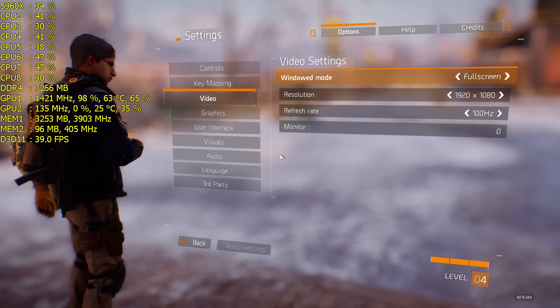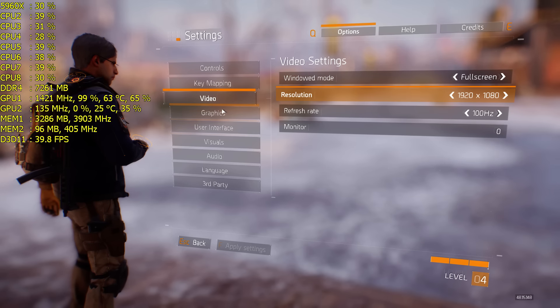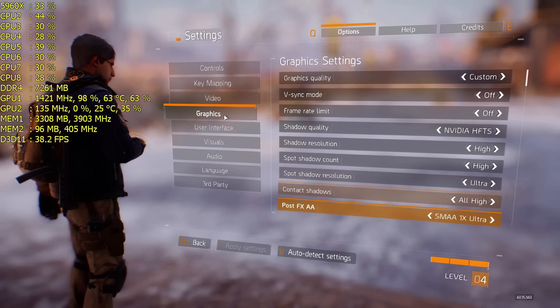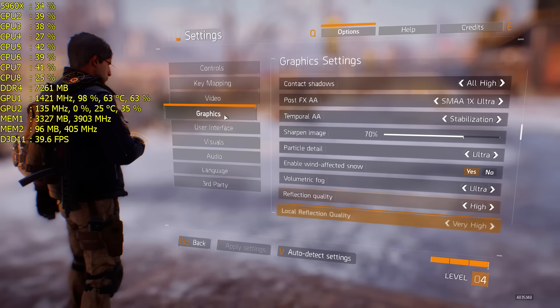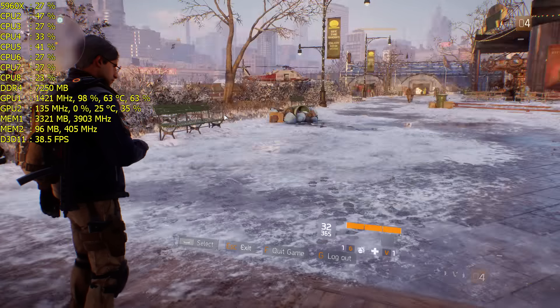What's up guys, SloppyWebLow here doing the Division Gameplay GTX 980 Ti video card. One card only on this video. Game is cranked out, even SMAA 1X Ultra. Showing you the settings we're using. We just got off the island and now we're kind of where the demo started. Looks pretty freaking cool, man.